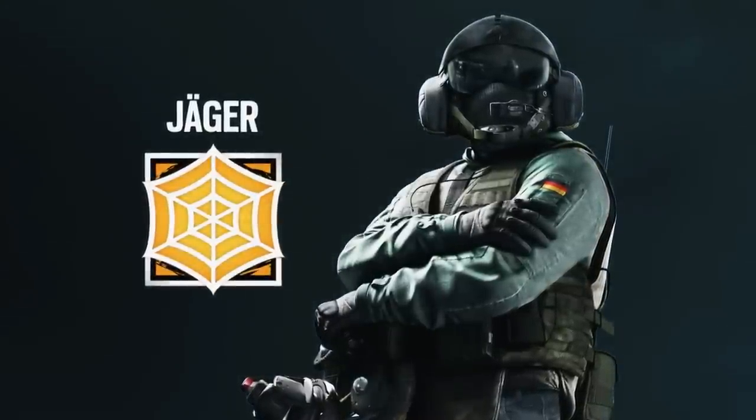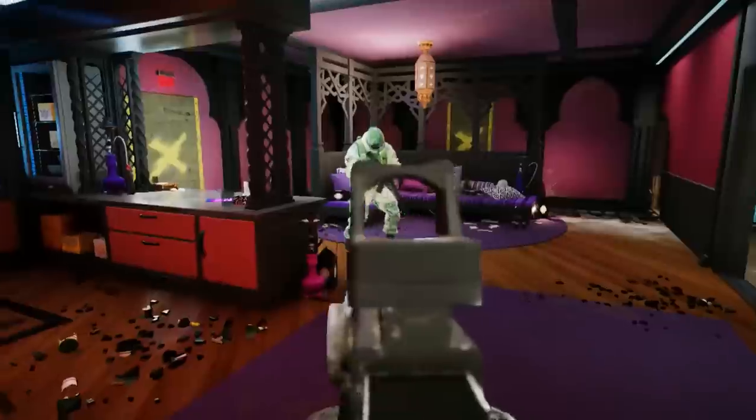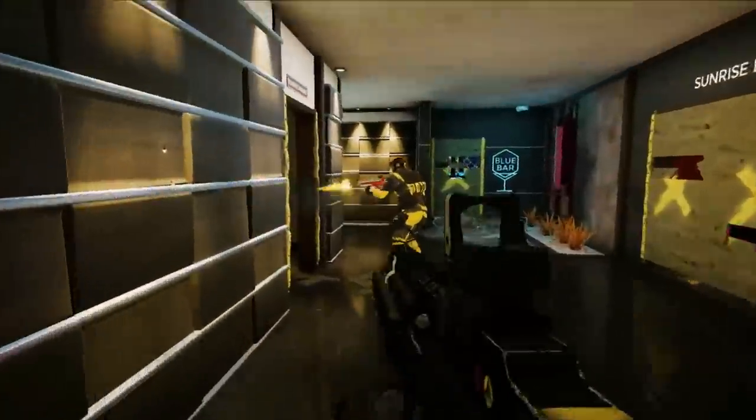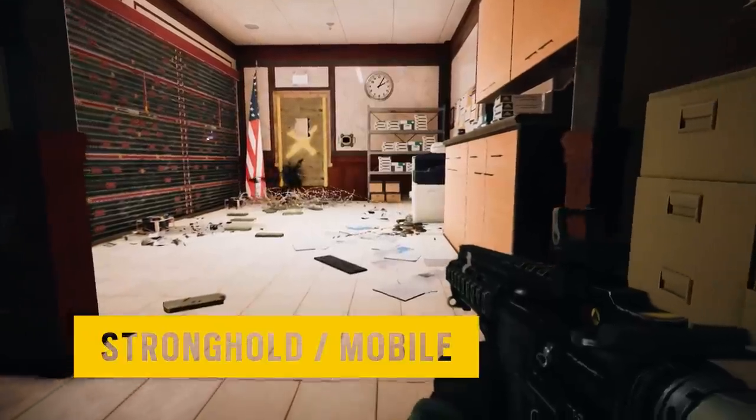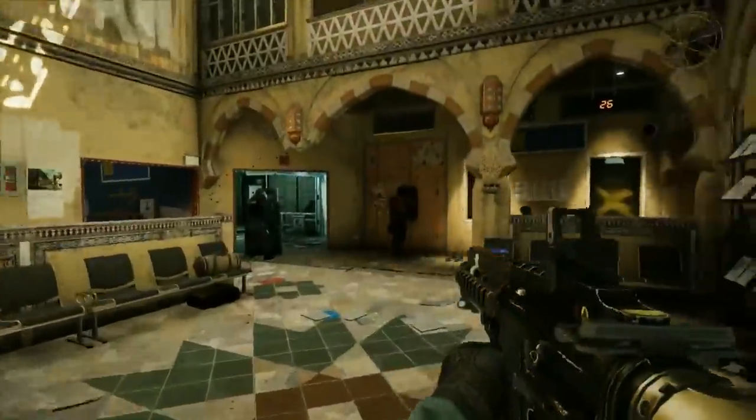Introducing Jaeger. Jaeger is a roamer support for a defending team. Playing Jaeger well requires quick decision-making and a good knowledge of potential locations where attackers will assault. Jaeger can use a combination of tactics to help his team create a defensive stronghold, or to roam the map to intercept flanking attackers if necessary.